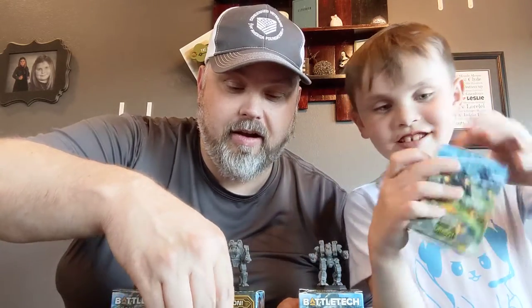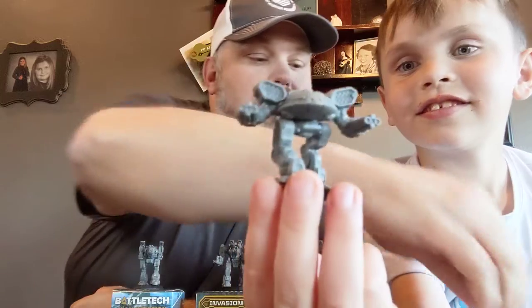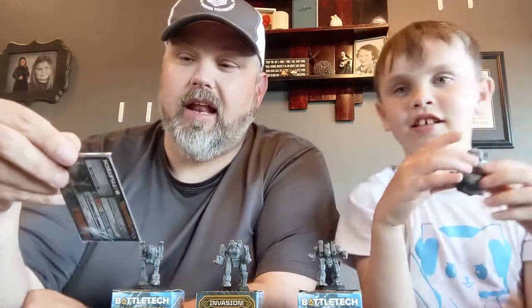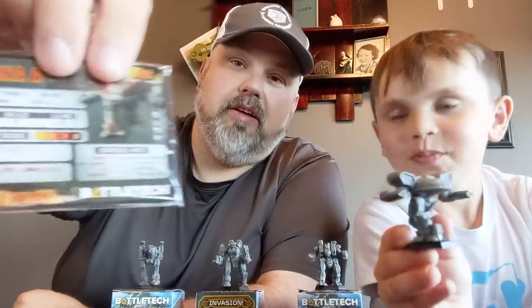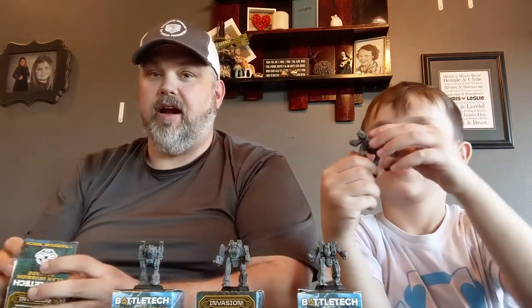Alright, what's the next one? What do we got? Holy smokes — what fell out? Oh it's Rika. Oh, that's a scary mech dude. He's a heavy duty dude. That's a scary dude. Where's the card at? This is sick. Yeah, that's a nasty guy. It was Urara, Jade Falcon — that's a Turkina. I always say that one wrong. That's a cool mech. He looks like something from Star Wars. Yeah, probably like the ship. We'll put him right there.